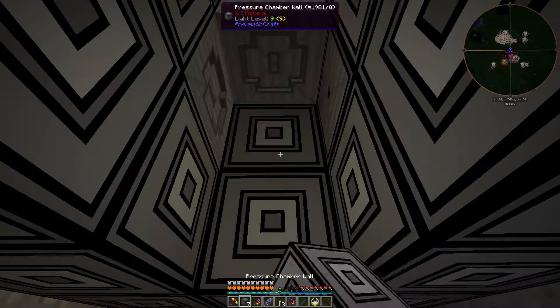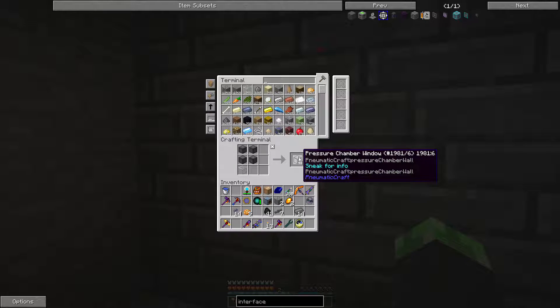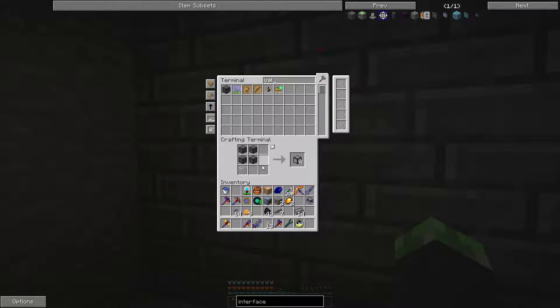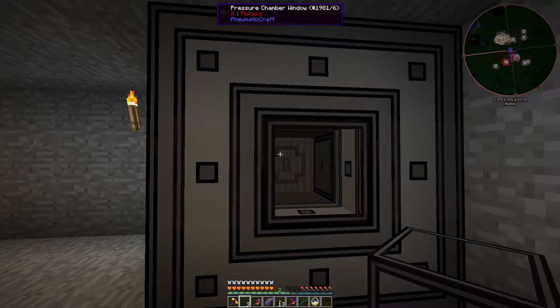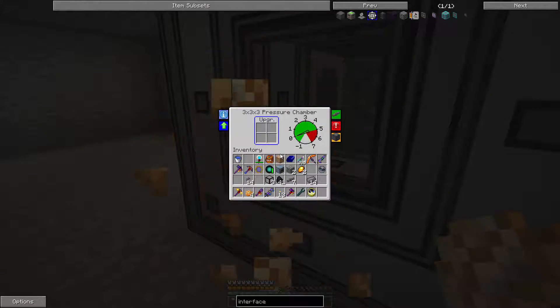So now let's get the walls back. I just need a window — a pressure chamber window, which I believe is just glass. I wonder if I can use the valves. I guess I can use them to make advanced pressure tube later. I can't use the valves or anything. Oh well. And with that, I got this thing working — though it's not quite ready yet, I need an air compressor.